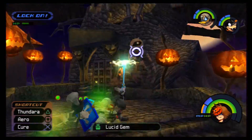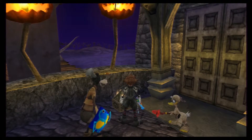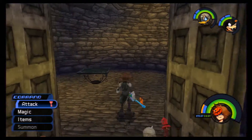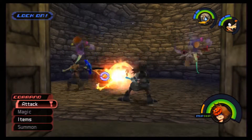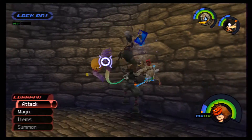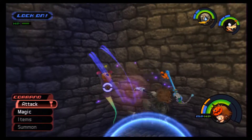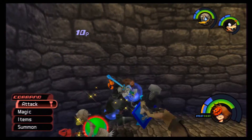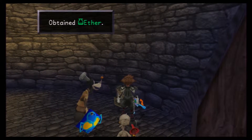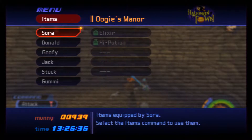Thunder! Thunder! And here we get an Aether — pretty good. What you want to do here is use Fire and then deal with the heartless, because you don't want to run out of MP when you're fighting the heartless and then have to use fire on that lantern to proceed but have no MP. And here we get another Aether. I guess that's why they give you so many Aethers — because they know you're going to be using them.